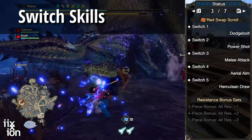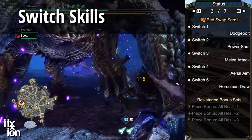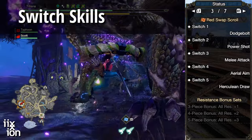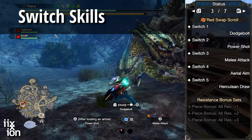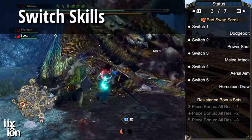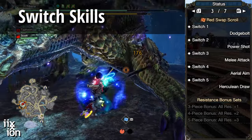Aerial Aim has a huge melee attack at the end of it, and the shot itself is pretty high damage. A lot of people like to incorporate this one into the mix. Remember when I said Rapid Level 3 was important? This is one reason why — Aerial Aim is a great way to avoid an attack while still being able to punish your target, and the melee attack on the way down is very satisfying.